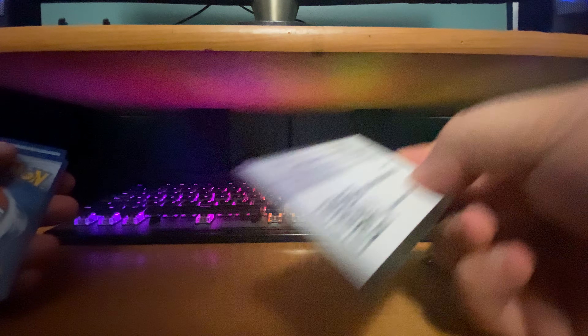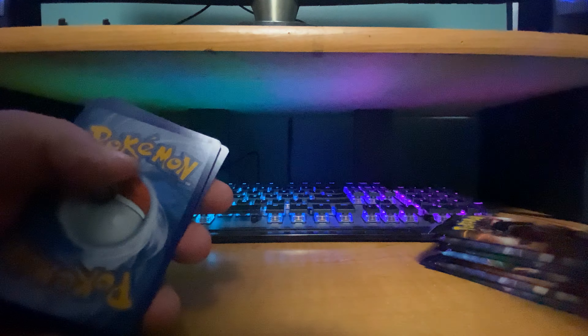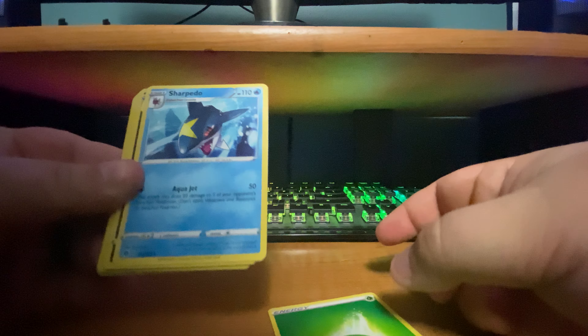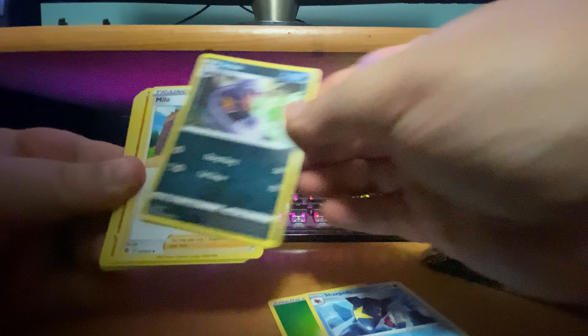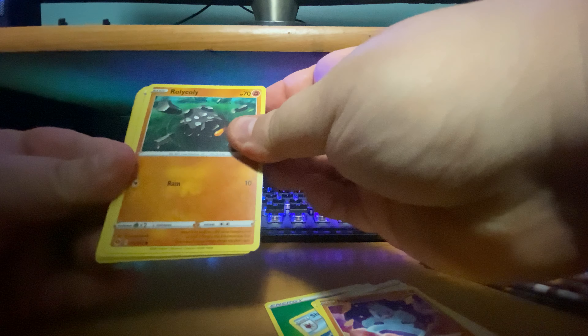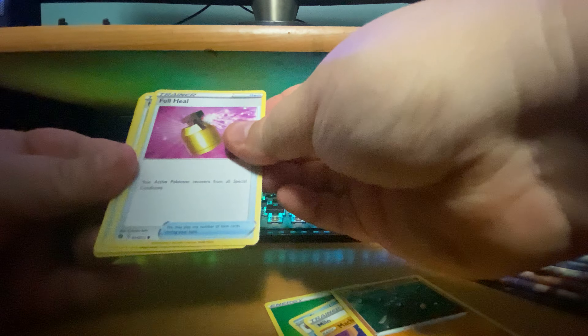Pack 2: lightning energy, Beedrill, Absol, Kabu, Scraggy, Galarian Linoone, Weedle, Ekans, Carvanha reverse, hollow is a Machop, and a Hatterene hollow. Nice.